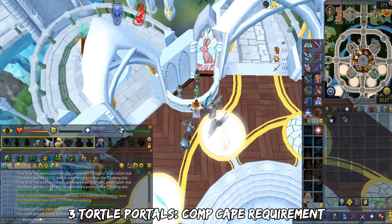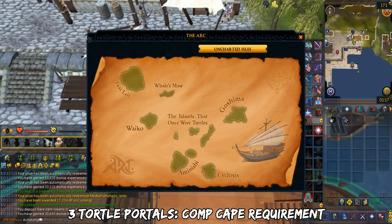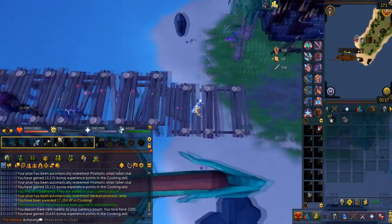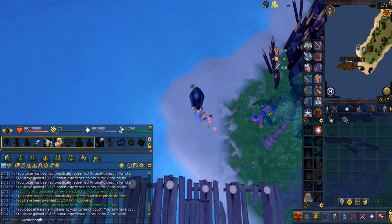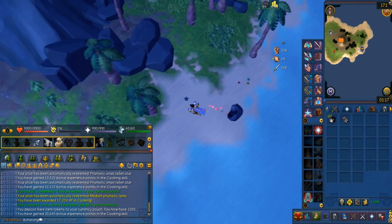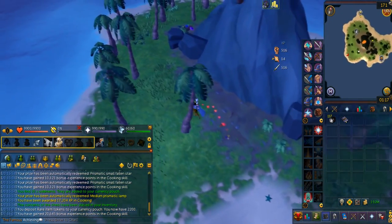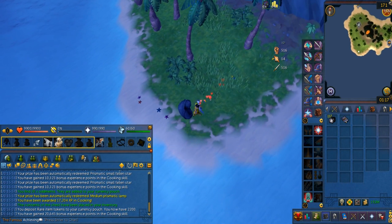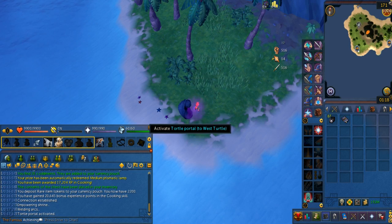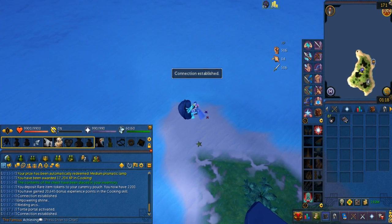Moving on, we have the Totem Portals, which are another completion escape requirement. There are 3 Totem Portals. For the first portal, teleport to Port Sarim and travel via the Quartermaster to the island that was once Turtles. Just near the docks and the mushroom patch you will see a portal — it takes 50 ancestral energies to activate. Portal number 2: after teleporting, go directly west of the island — it takes another 50 ancestral energies. Charging these does take a while. Portal number 3 is straight northwest after teleporting, and requires another 50 ancestral energies.